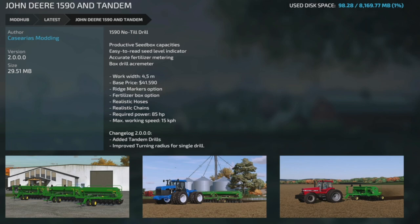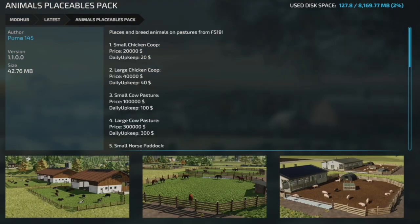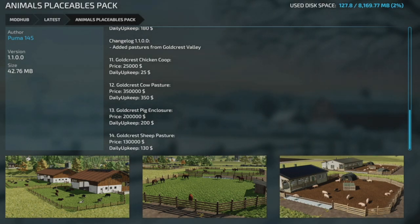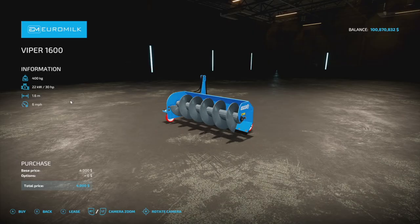A smaller update to the John Deere 1590 in Tandem — version 2 from Serious Modding — added tandem drills and improved turning radius for single drill. The Printh Wheel Loader Levelers got an update to version 1.001, fixing a bug where the wheel loader tilts backwards when touching silage. The Animals Placeable Pack from Puma145 is now version 1.1 — added pastures from Goldcrest Valley: chicken coop, cow pasture, pig enclosure, and sheep enclosure. And Barns version 1.1 has increased storage capacity and miscellaneous adjustments.